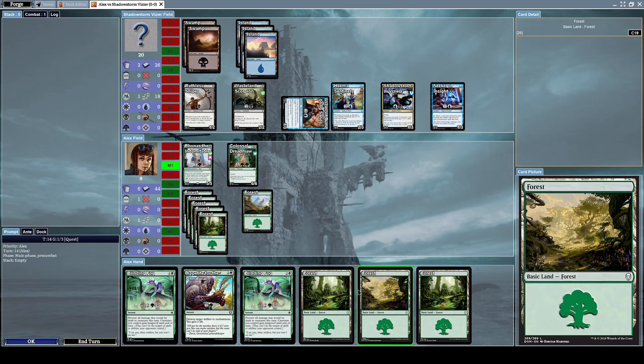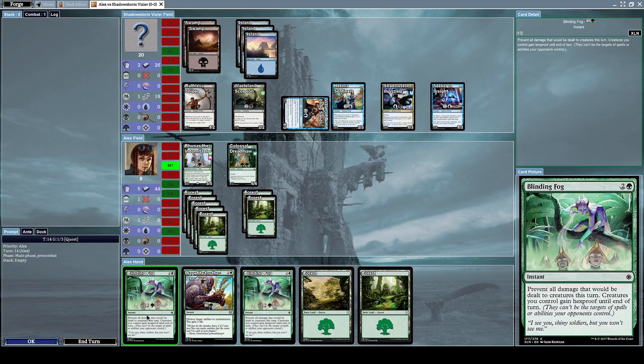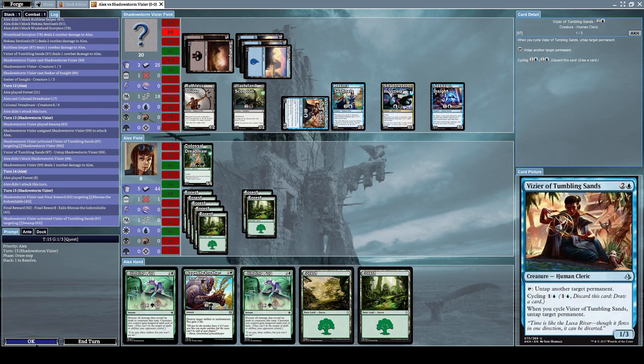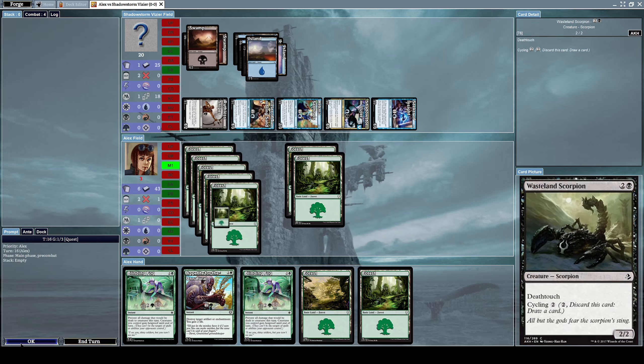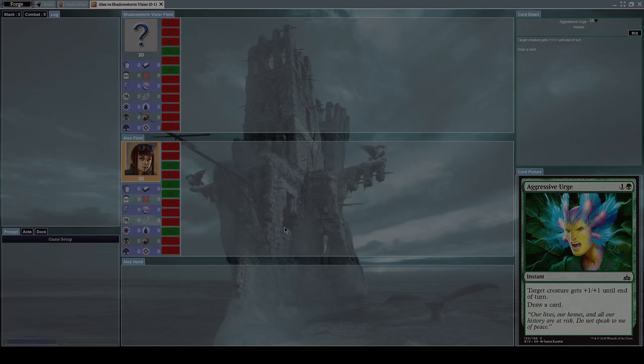I really wish I had a creature with reach. Maybe that's something I should have focused on. He cast Final Reward — yeah, I can still block, but I don't think it'll help me. We're just screwed. Let's play another one. The mana is still a problem.